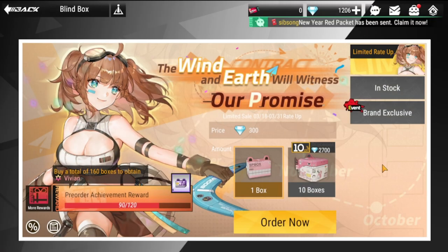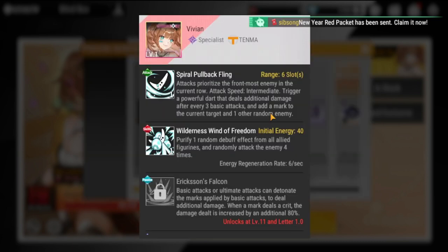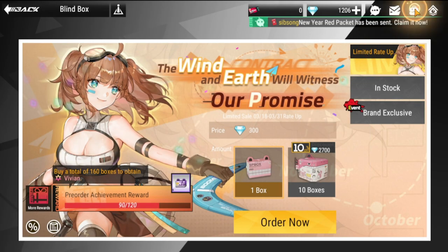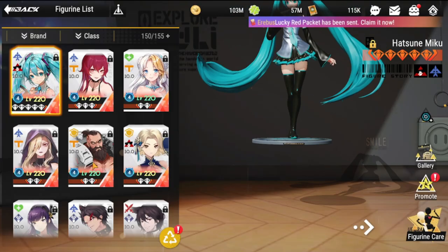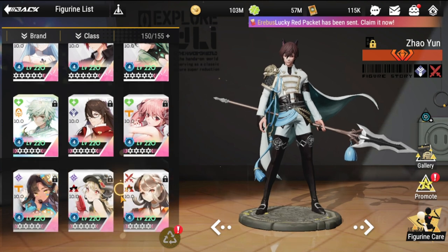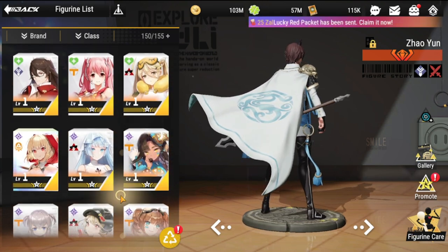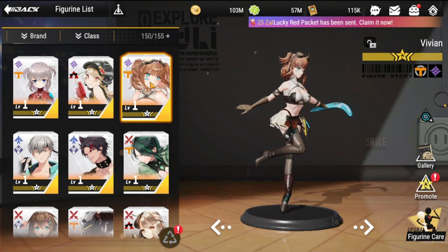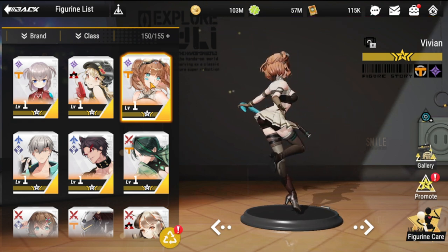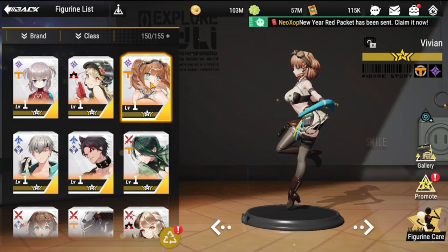No luck — only one copy. Best of luck in my future summons because I'm going to be saving currency for more summons. I'm at 190 right now, so I need 70 more boxes to guarantee her. Looking at the figures here — there she is — I only got one Vivian. I need more copies to level her up and try her out, hopefully getting more next week and leveling her to three stars.